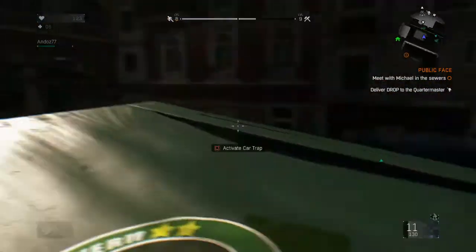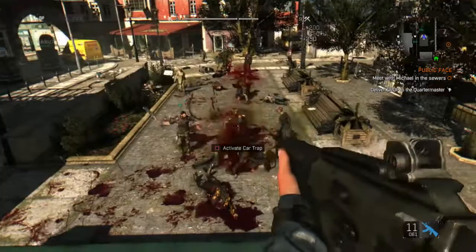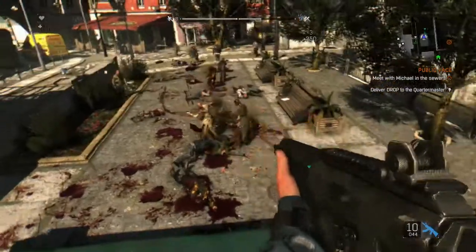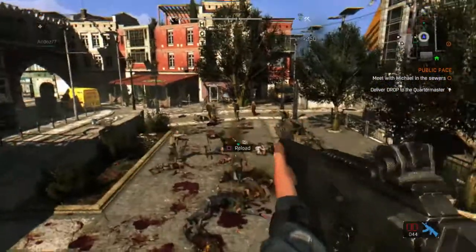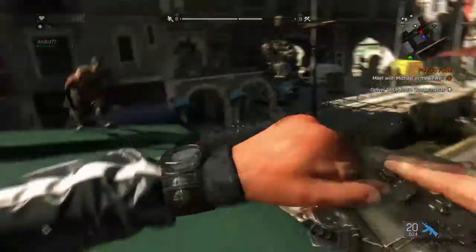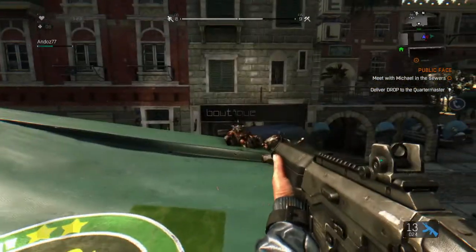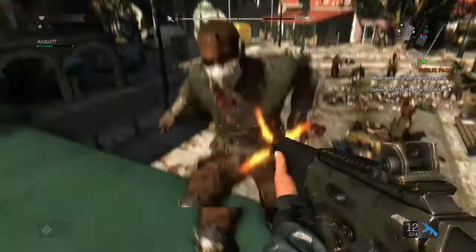What's up guys, SlowJamKnobs here and I've got some Dying Light gameplay for you today. I stumbled across some sort of glitch in the game. We all know about the money and weapon duplication glitch that all of you have seen on other channels and mine as well. But this one baffles me and is one of the weirdest things that I have seen in the game so far.